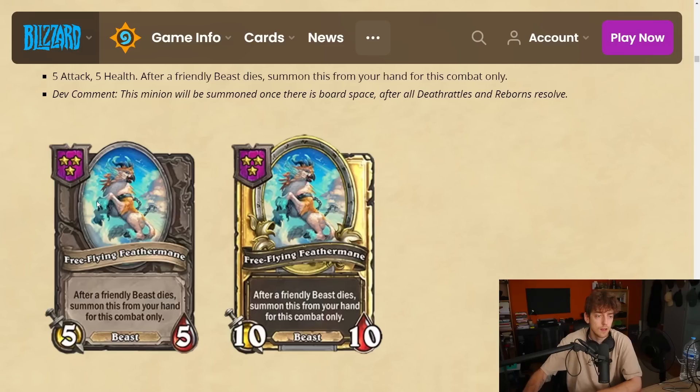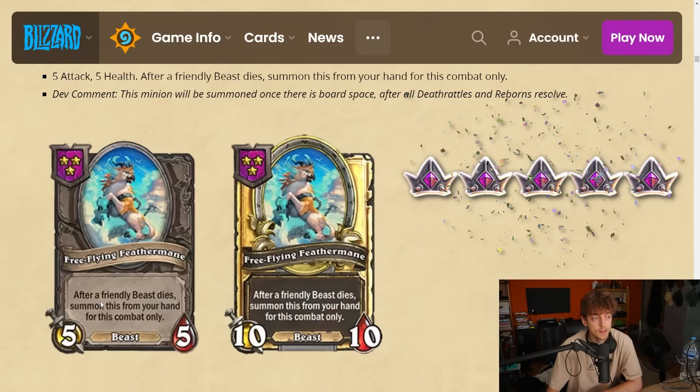This is good if you have Mama Bears and Banana Slumas on the board. It's kind of like Basgill but for beasts. I wish you could buff this up first before putting it in hand — though there are ways to buff stuff with the murloc. You could make a really big Feather Mane and just literally play with eight minions. Once one of those massive beasts dies and you have board space, another massive beast gets summoned. I'm gonna give it five stars — it has so much potential upside.